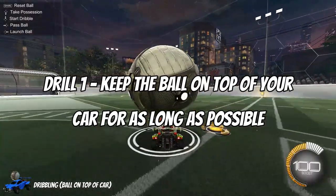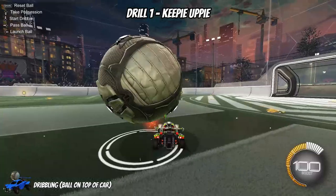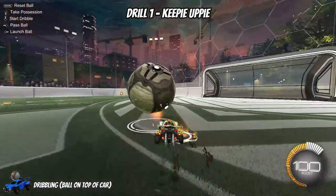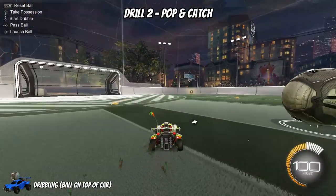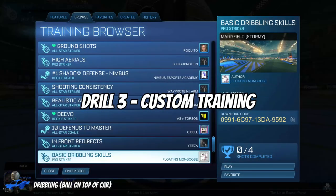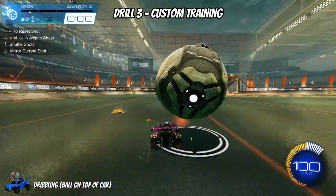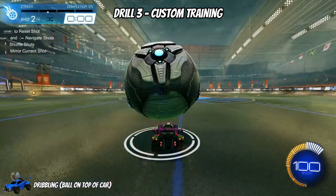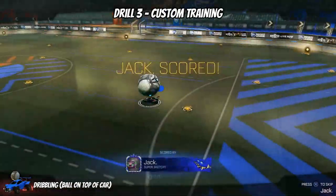The first training drill is to keep the ball on top of your car for as long as possible. Add in some turns and weaves to try and keep the ball on top and as in control as possible. Start to include boost, and as you progress further, add in some power slides so you really know how to control the ball. Drill two is to pop the ball up and catch it — you may not always get the time to cradle the ball in a game, so learn to pop the ball from different sides of your car so you're comfortable on both left and right. Drill three is the basic dribbling skills training pack by Floating Mongoose, which puts you in a variety of different situations such as catching the ball and dribbling it to the goal. I'll include the training pack in the description.